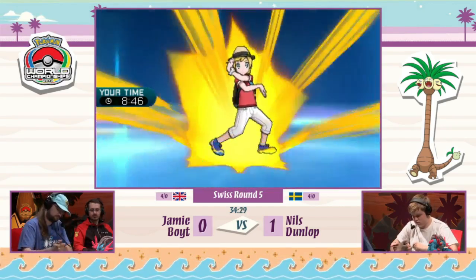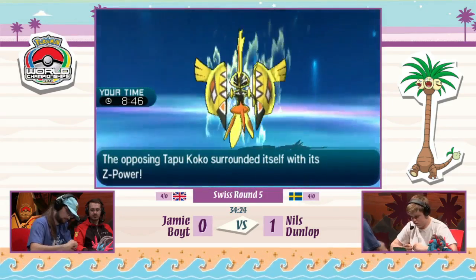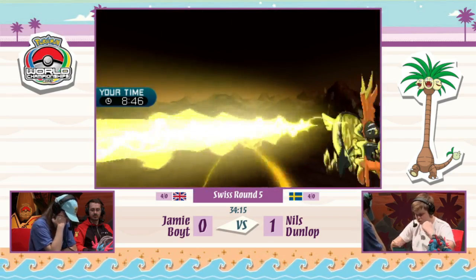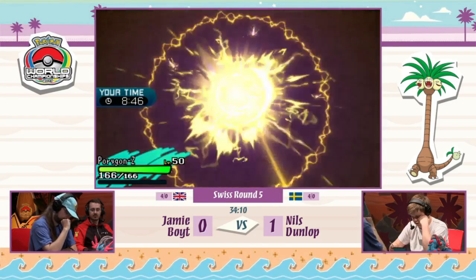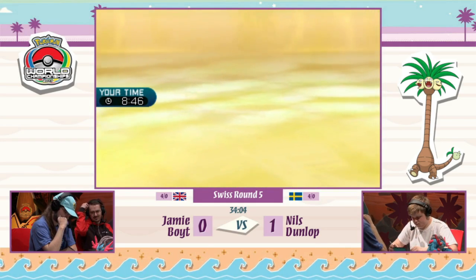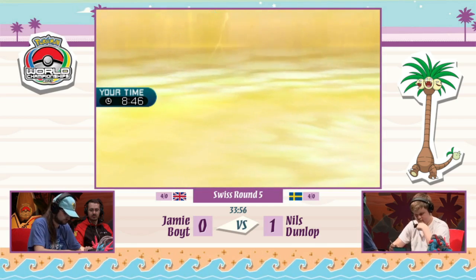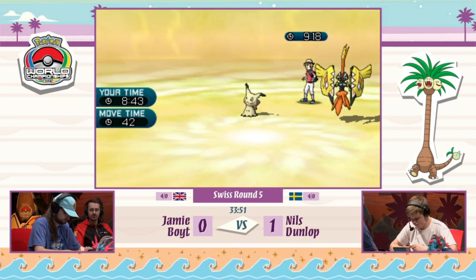Here comes Gigavolt Havoc from Nils's Tapu Koko, targeting a Pokémon on Jamie's side — doing massive damage in the Electric Terrain. It targets Porygon-Z for an easy one-hit KO. Porygon-Z really just switched in without doing much else. Mimikyu goes for Play Rough into the plus-six Snorlax and it cannot hang on either. Nils's team is picking apart Jamie's team — Mimikyu still has its Disguise intact, making it extremely difficult for Jamie to deal with.